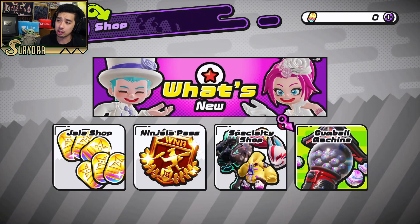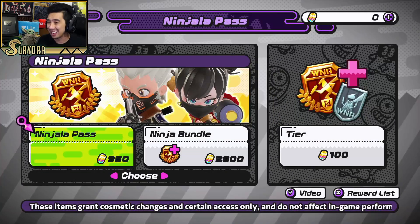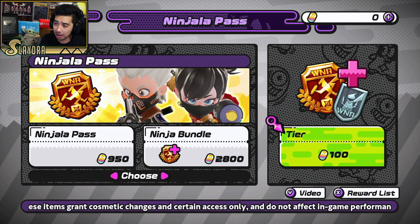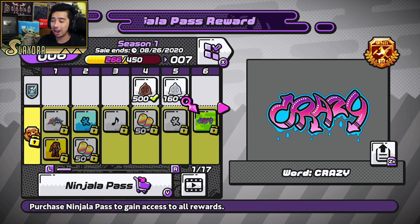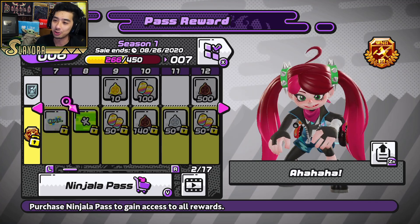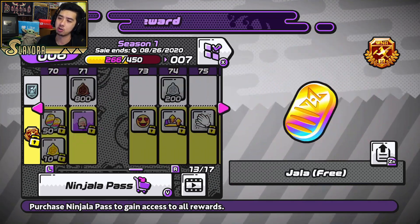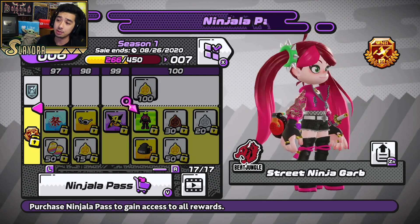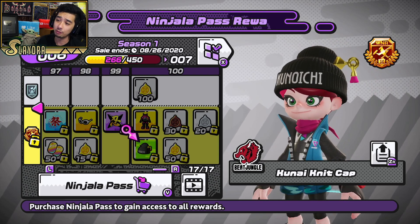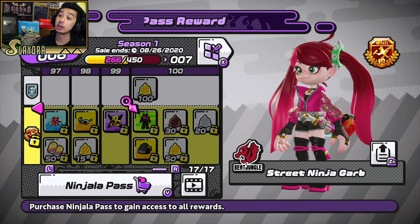That is the gacha mechanic in the game. They also have a Ninjala Pass, which is their variant of the battle pass, and you can go ahead and check the rewards. I have to look down to check because I'm always used to Xbox where X is where Y is and Y is where X is — they kind of reverse them on the Switch. But if you want to see the tier 100 reward for the battle pass — this is currently the reward and I think it looks kind of cool. It's definitely one of the coolest looking ones in terms of the cosmetic skill.